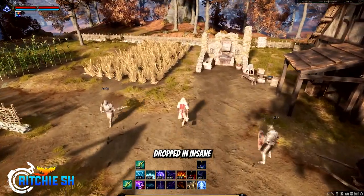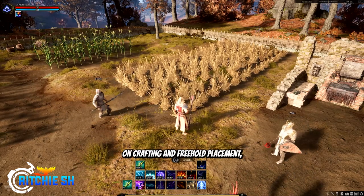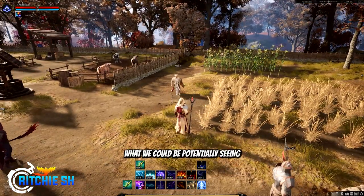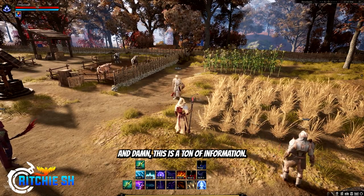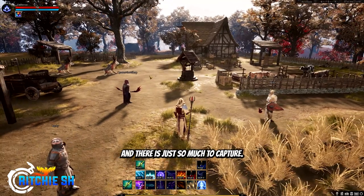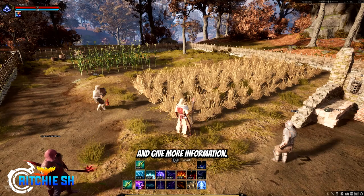Ashes of Creation just dropped an insane live stream diving into the freehold system of the game, talking about how they work, the implications on crafting and freehold placement, what major changes they've made since we last heard about freeholds, and teasing what we could potentially see for the July live stream. This is a ton of information — I've watched through the video twice now, and there is just so much to capture. Steven even took to Discord after to answer even more questions and give more information.